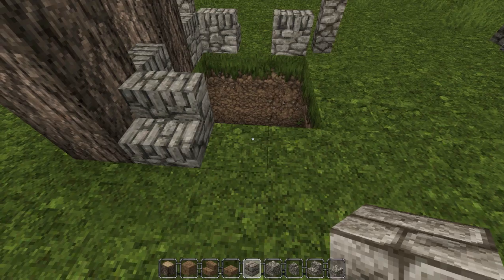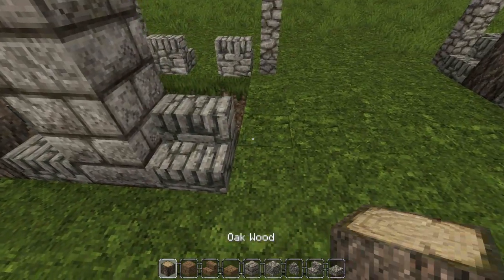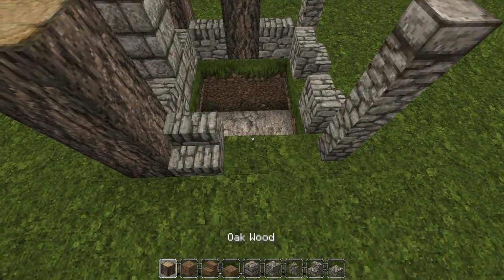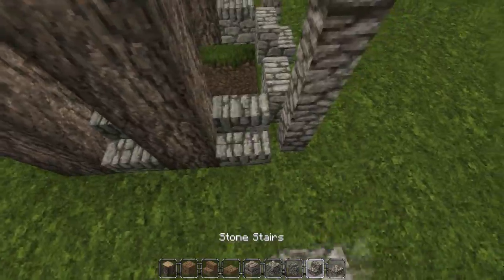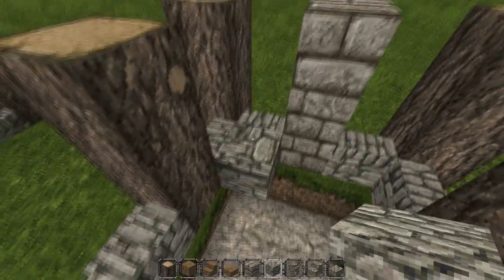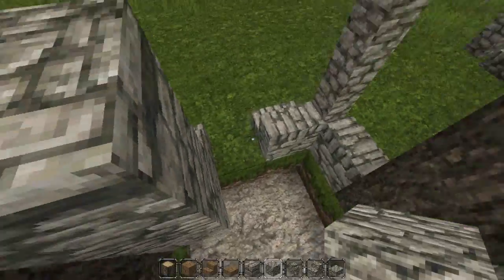Place your cobblestone stair, then take your oak wood and go three high again. Now we're changing it up — take your stone bricks and go three high, then back to stone stairs. Do the same thing: oak wood three high, cobblestone stairs, oak wood three high, and cobblestone stairs again. Then in between the cobblestone stairs you're going to place a cobblestone block and go three high. Do the same in every section.